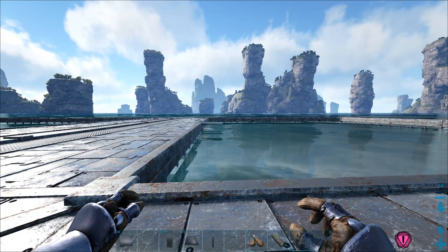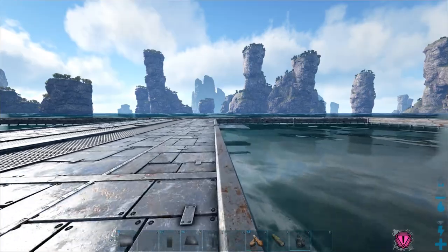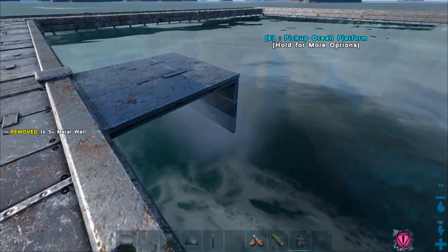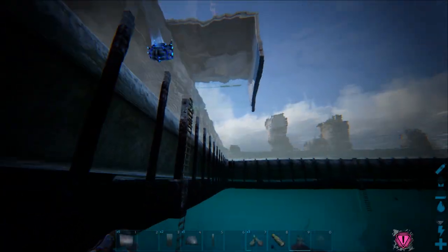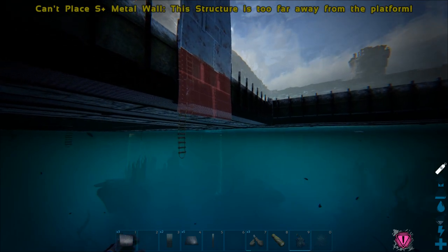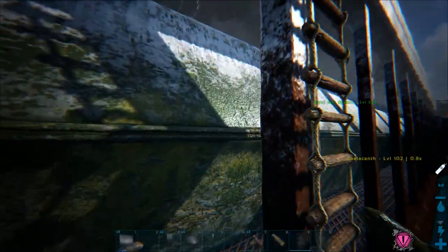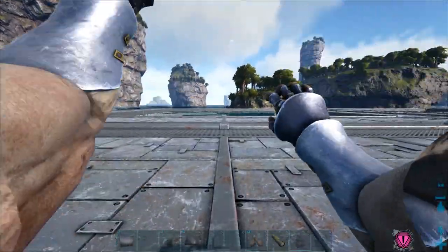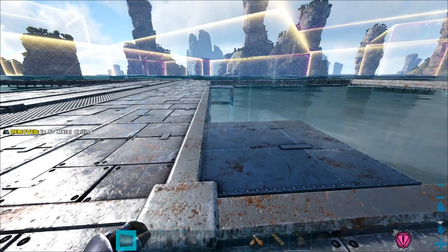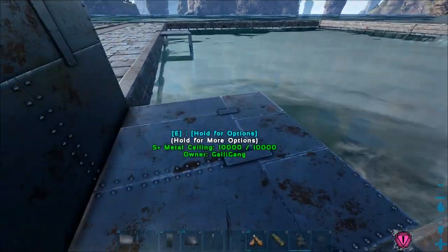We have a little bit of an issue, but I think I might know a workaround. On these platforms, most people probably already know this — you cannot snap down further than three walls. We'll go three — see, can't place number four. Even with S+ and all this fancy stuff, you still can't place that there. But I think I figured out a way to cheat the system. This is something that's not going to be possible on unofficial, but I'm pretty sure it's going to work — I haven't tried this yet. What we're going to do is place that ceiling there as our anchor point for this wall, because I don't want the walls snapped onto the edge.